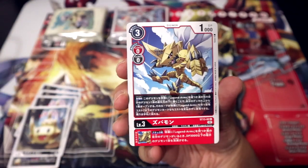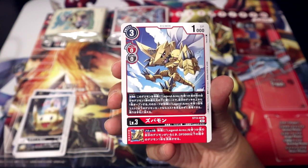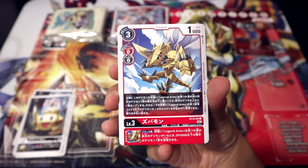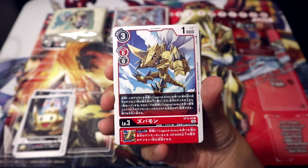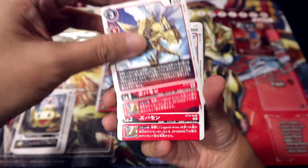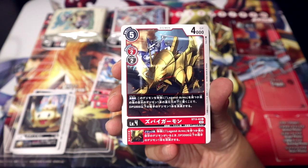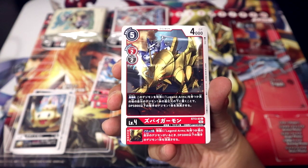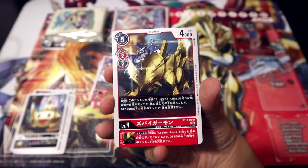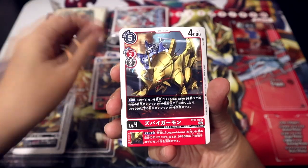Here we have the new Zubamon, looking really cool and cute at the same time. On play, by placing this guy as the bottom evolution source of your other Legend Arms or Black Digimon, reveal the top card of your deck — if it is a Legend Arms Digimon with a play cost of 7 or less, you may play it for free; otherwise, add it to your hand. Inheritable on attack: if you control a Legend Arms or Black Digimon, delete one opposing Digimon with 3k DP or less. The main thing about the on play is that it allows you to potentially bring out a level 5 Legend Arms immediately. The second Zubamon: on play by putting him as the bottom evolution source of your other Legend Arms or Black Digimon, delete one opposing Digimon with 5k DP or less. The Inheritable is the same as the first Zubamon's — just slowly picking away at the opponent's low DP Digimon.